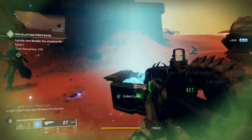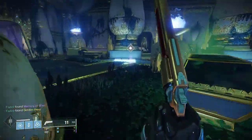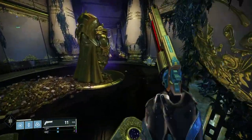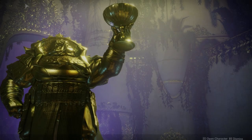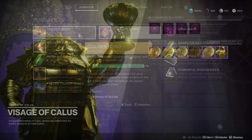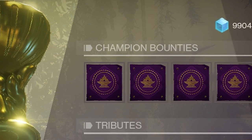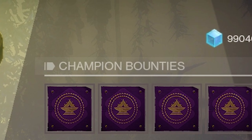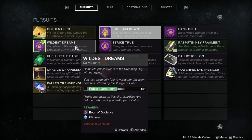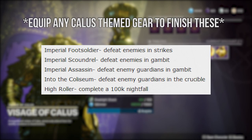Once you're done, hand in the legendary bounty for the next quest step. Go to the Tribute Hall — once you talk to Emperor Calus's statue, you can now buy tributes. The problem is it costs a lot of materials, legendary shards, and/or bright dust to get 20 tributes. Important tip: if you complete all four champion bounties, the cost of these tributes goes down significantly, saving you a ton of materials.